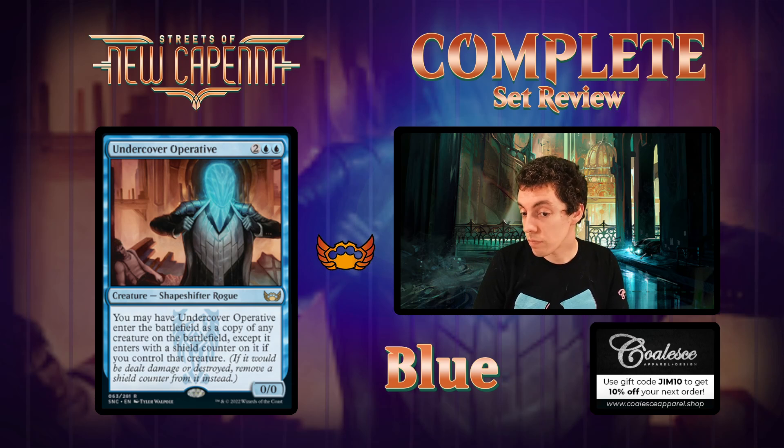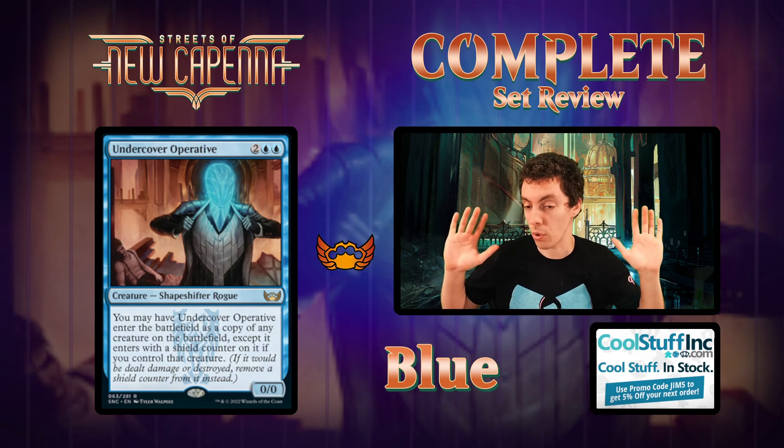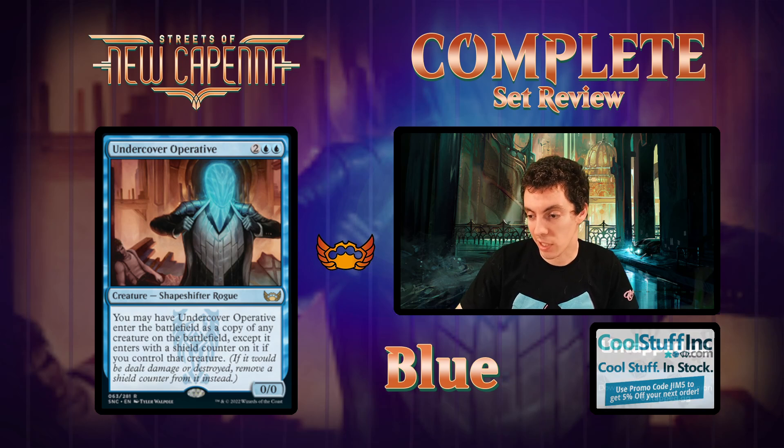Undercover Operative - four mana Clone that gets a shield counter. Good limited card, not really for competitive constructed. Fun casual card, fun Commander card for sure. Shield counters are quite good, so it'll be good in limited - just not good enough for constructed.